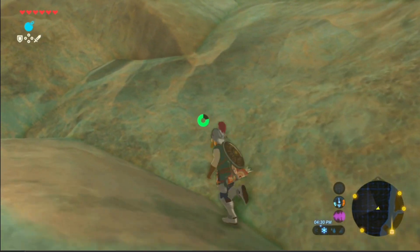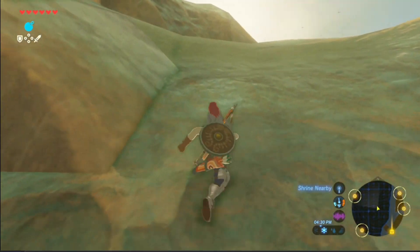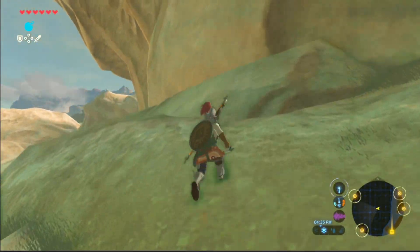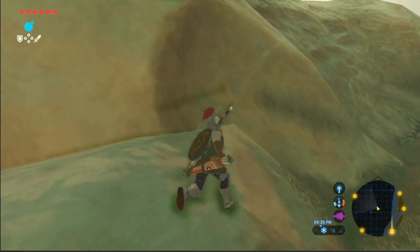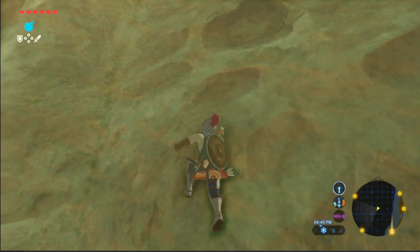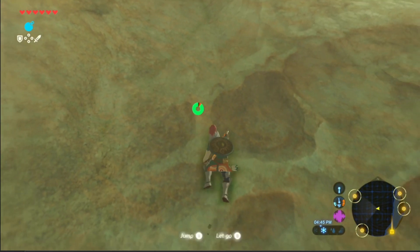We should go — we should try and find the tower for this area. It's gonna be right here. There's another shrine nearby, probably at the top of this. Let's find another minor! But we're not if it's not.